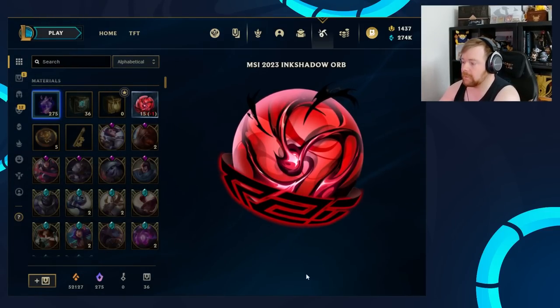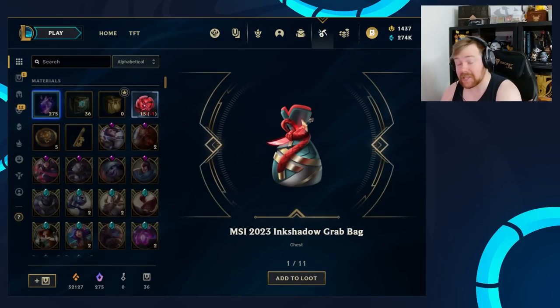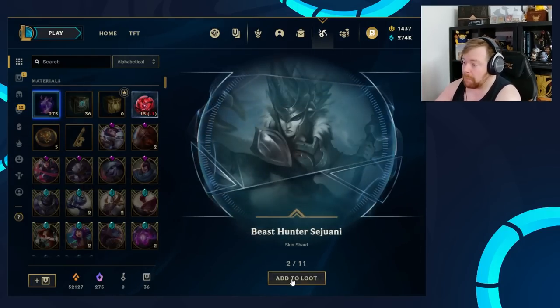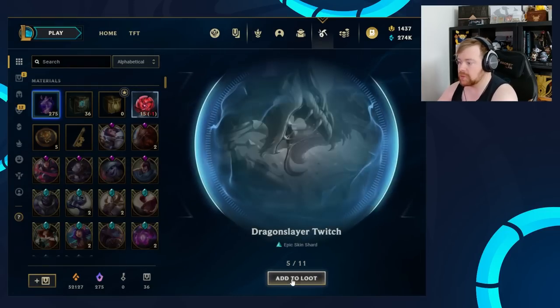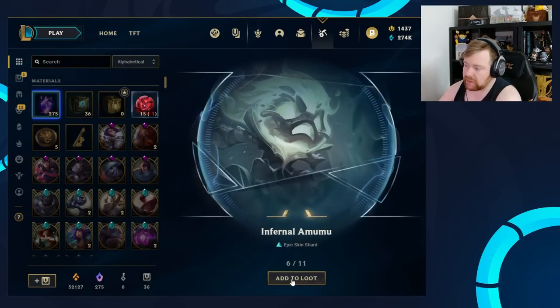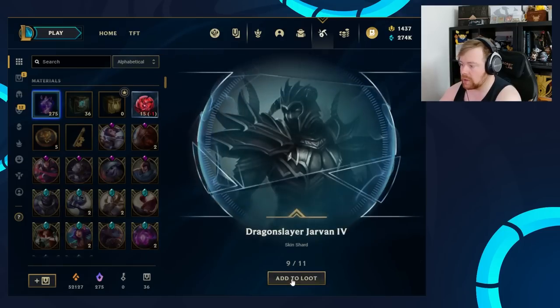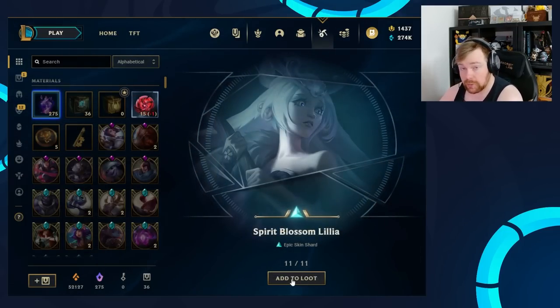Let's open another 10. And there we go — we actually do get a Grab Bag. As we saw earlier, that's a 3.5% chance to hit, so that's not bad in odds. Beast Hunter Sejuani, Demacia Vice Lucian, Strike Paladin Lucian, Demon Slayer Twitch, Infernal Amumu, Bird of Prey Anivia, Space Groove Lulu, Dragon Slayer Jarvan IV, Winter Wonder Orianna, and Spirit Blossom Lillia. Very cool.